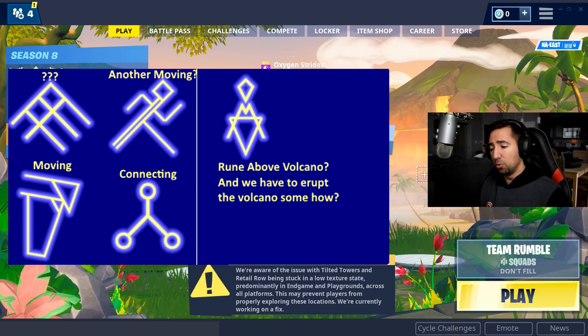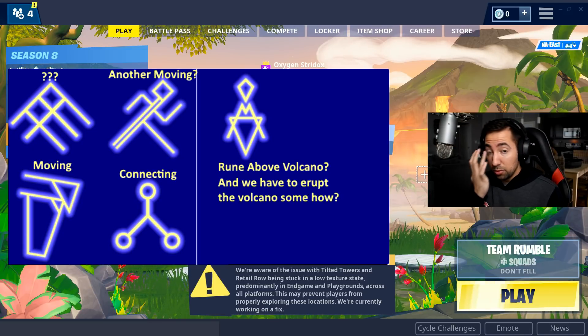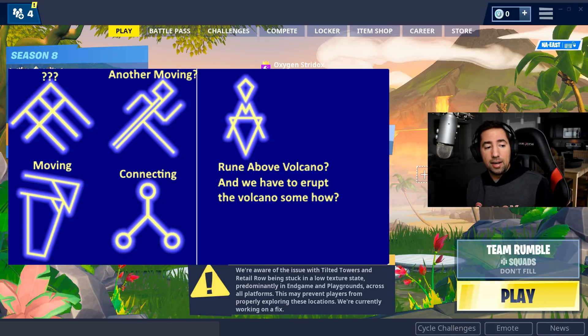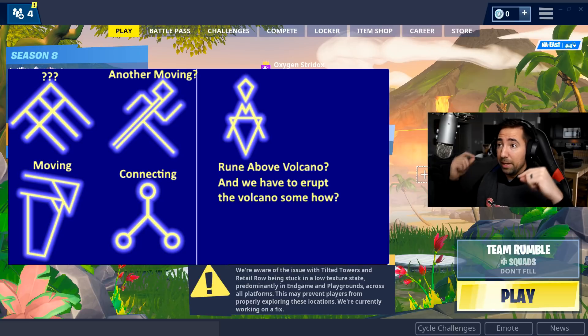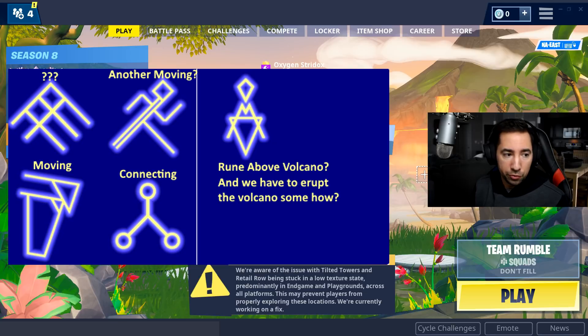The first one was the Moving Symbol — the moving rune that started near Fatal Fields. You had to hit it; everyone in the community had to come together and hit the rune to make it move to the center of Loot Lake. The next one was the Fidget Spinner-looking one with three beams on each corner of the map. You had to hit it and make the beams go all the way to the middle to activate the middle rune.